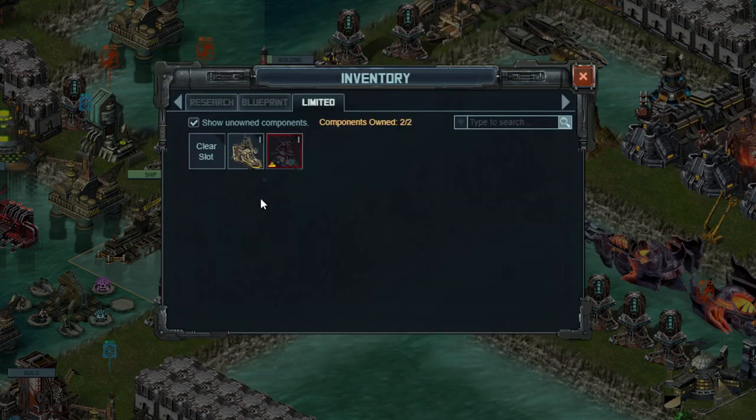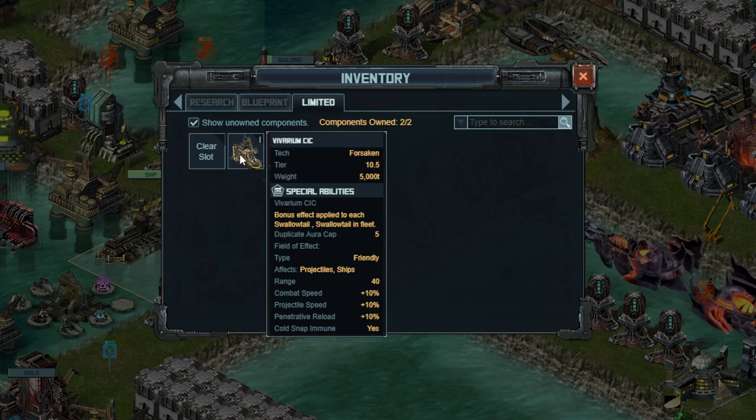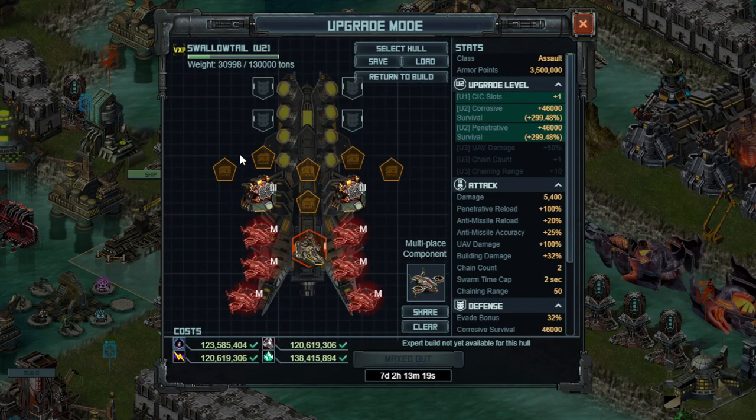In terms of the CIC spot, it's unlocked at U1, and it's really standard here. Just make sure you work it up into your designs and you don't go over weight, because it is 5000 tons, which is interesting — and the initial builds I came up with all failed because they went over the weight limit.